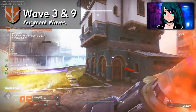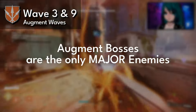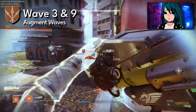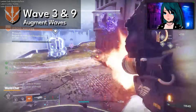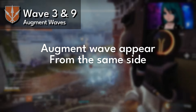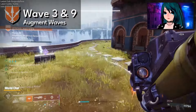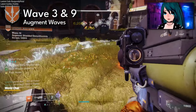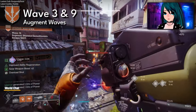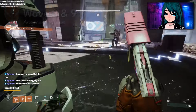The only major enemies that appear on waves three and nine are the augment bosses themselves — the demolitionists, shielded sky bombers, tormentor, etc. Those are the only boss-level enemies throughout that entire round. Also worth noting: augment waves always appear from the same side depending on which ADU you're at. For example, on the canal side of Midtown, the augment wave will always appear from the left-hand side, so learn your map.